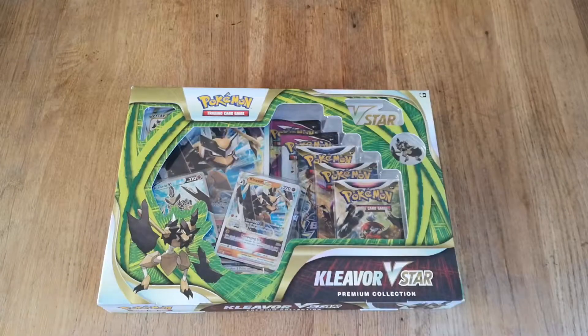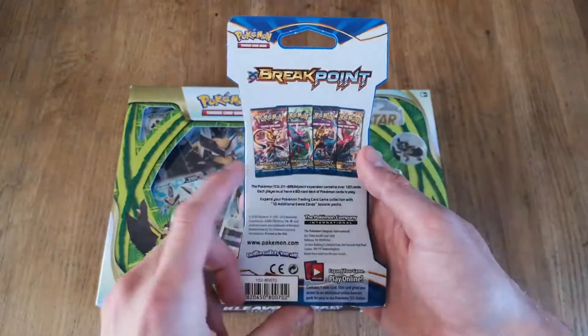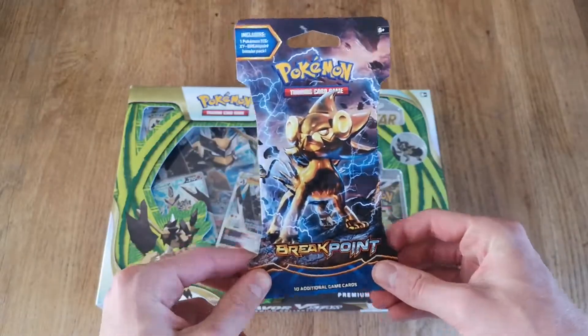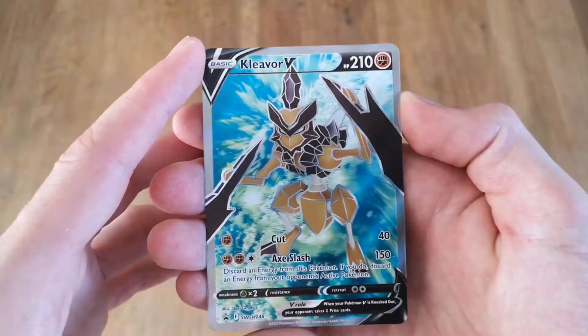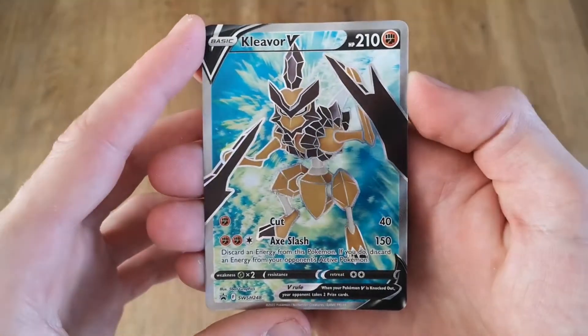I also got a little bonus for the end — I got this X and Y Breakpoint sleeved booster pack. We're gonna open this one up and see if we can get a nice Gyarados card, maybe, who knows. Okay, first thing we're gonna take a look at is this full art Kleavor V card.